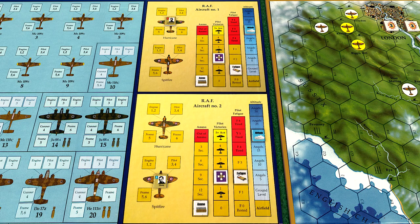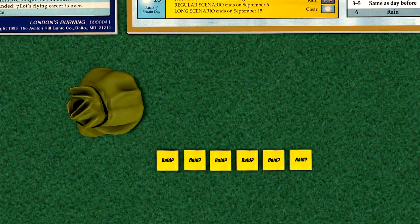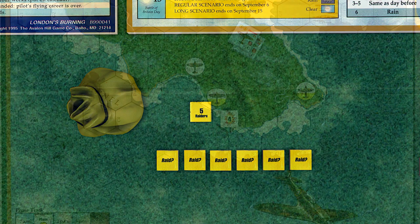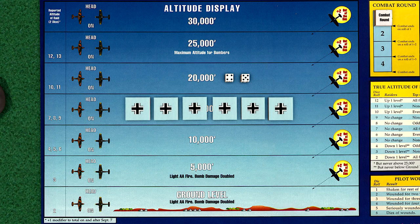We'll have the RAF patrolling over Dunkirk radar at Angels 20 in anticipation of the next raid. As expected, the Germans make another appearance with a five-plane raid, which is increased to six due to the damage to London. We roll for the raid placement and the reported altitude, which is 15,000 feet.